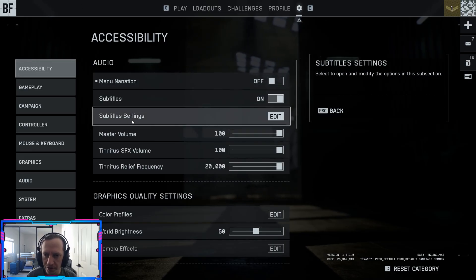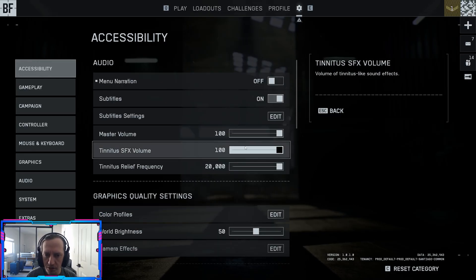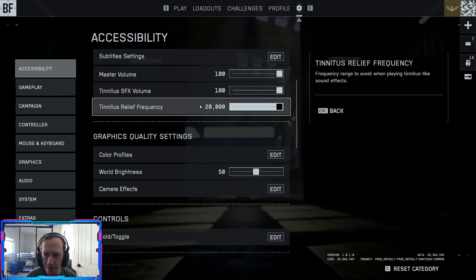Menu narration: off. Subtitles: your choice, on or off. Master volume you can tweak as you go, but you'll probably want to turn down music at some point.